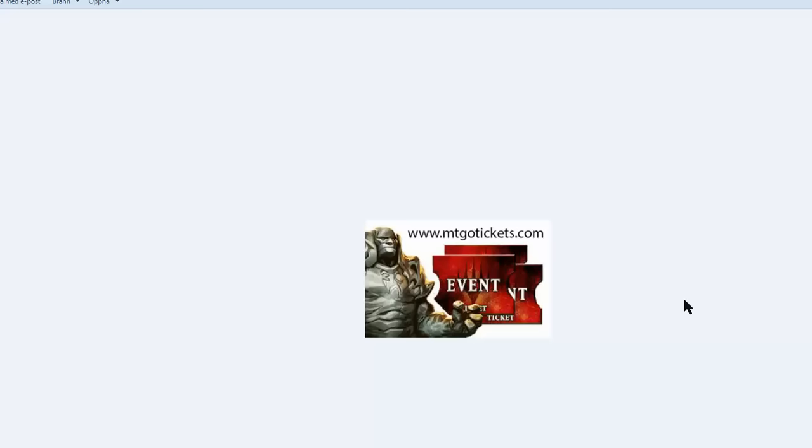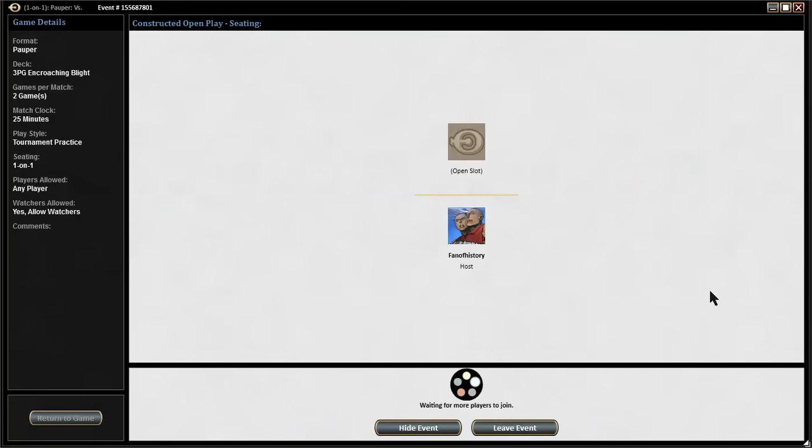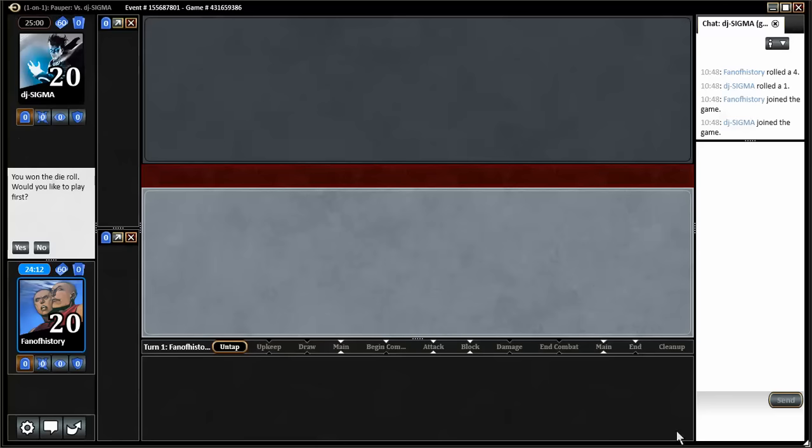Welcome to the Pauper Gauntlet brought to you by mtgotickets.com. I'm going to play Encroaching Blight and we are in the third round, in the tournament practice room. It is serious — elimination in this round means you're gone from the gauntlet, and your only hope is to get voted back after round four during the vote-back week. This might be my favorite deck in the gauntlet; it reminds me of the old Necro-style decks. I just love to play like that — four Sign in Blood, three Read the Bones, lots and lots of life drain. That is fun. Here we go against DJ Sigma.